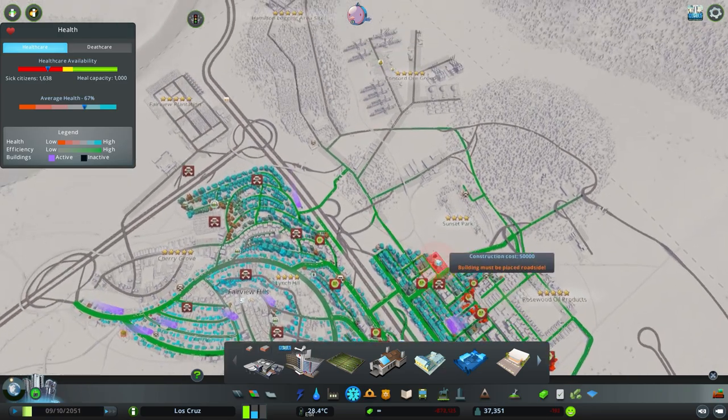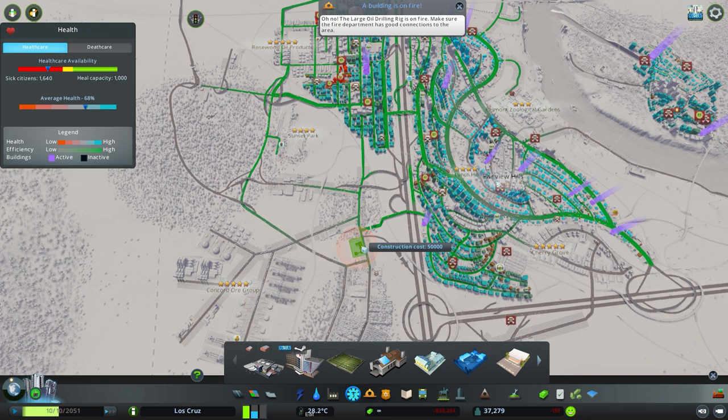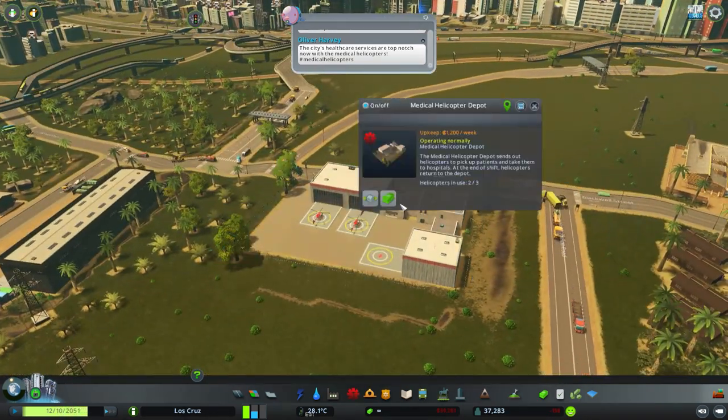So where would you put these? I'd put them somewhere close by the city so they have a good reach. Worth noting: the little orange circle around the building means it's very noisy, so don't put it near residential areas — otherwise you'll make people sicker, which is counterproductive. You want to place it close enough that the helicopters don't have far to go, but far enough away to avoid negative effects on the city. I'm going to place mine here in the industry area, which still has good connections to the rest of the city.